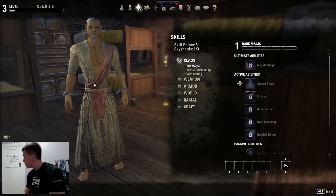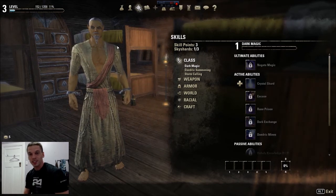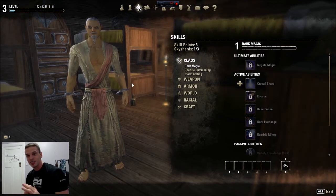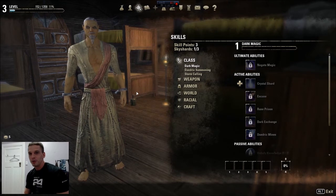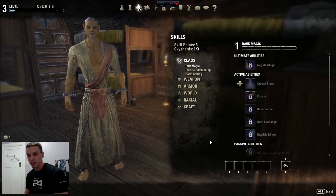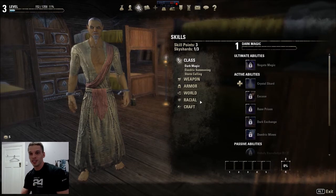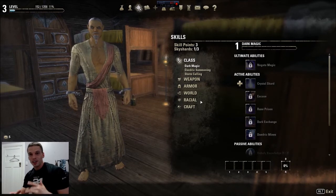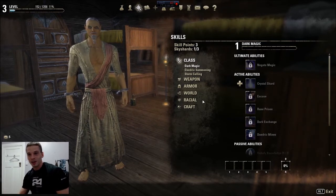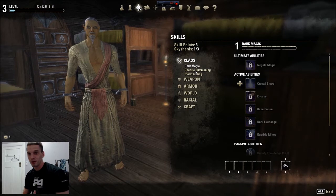Welcome guys, so we're going to have an overview look at the sorcerer skills and then we can start seeing what might be potentially good for a build. Let me know what you guys think about what skills have been good for you if you've used a mage, and which ones you thought were going to be good but turned out to be absolute dog shit.